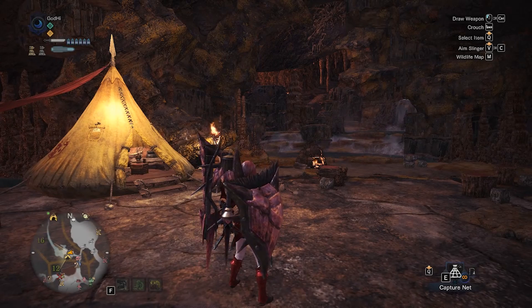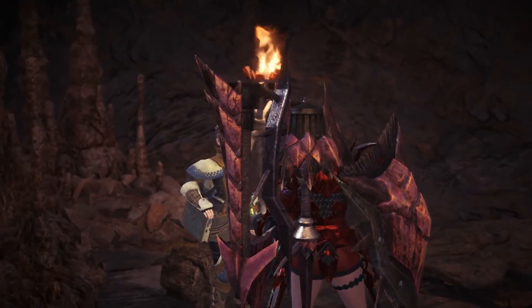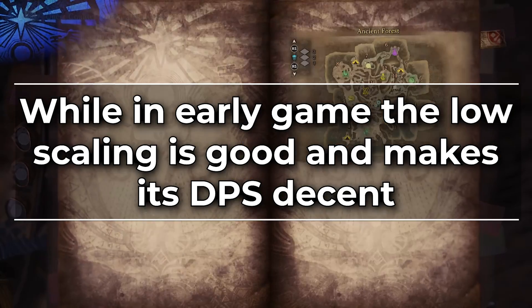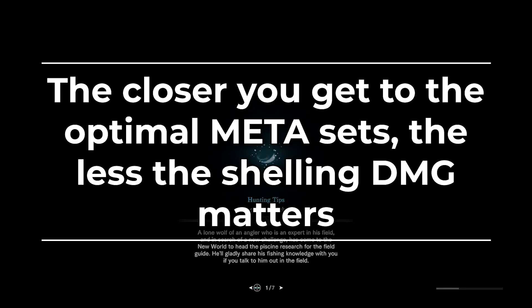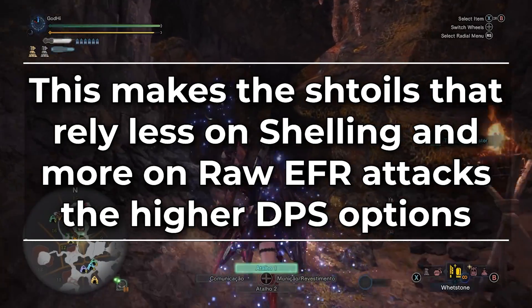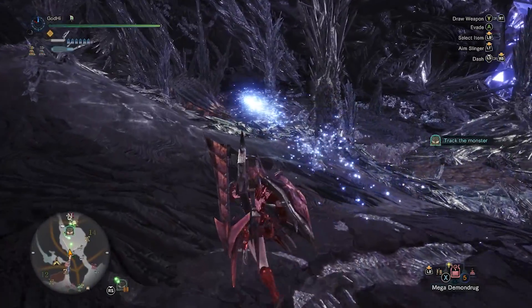While hit zone value independent damage is very good, the reason Gunlance is considered one of the lower DPS options compared to Charge Blade impact phials or Clusters is because the damage scales so poorly. In the early game, because you don't have a lot of decos or good equipment yet, Gunlance shelling can be a good portion of damage. But the closer you get to optimal meta sets, the less returns you get from shelling damage because it caps so quickly. This is actually why the highest DPS options for Gunlance are the ones that rely less and less on shelling — once you've capped shell damage, you can stack a whole bunch of EFR and those builds generally deal more damage.